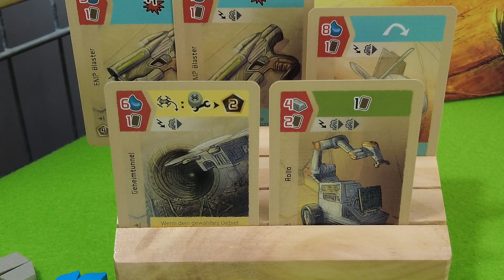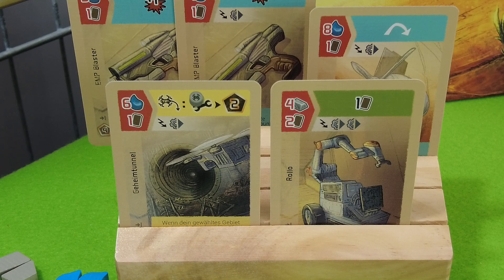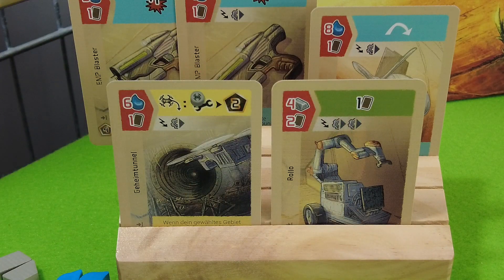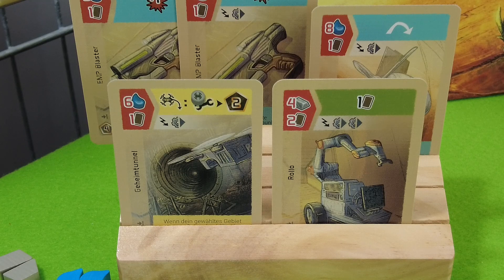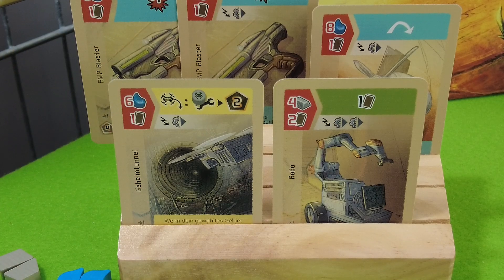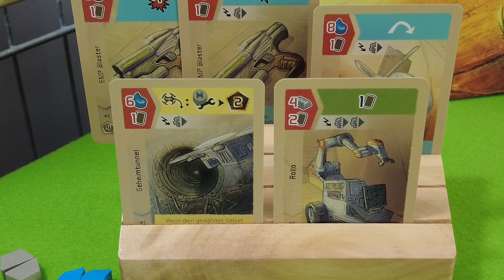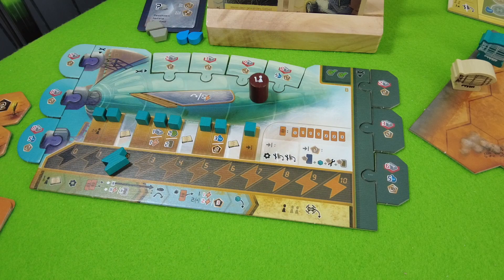Funny enough I also drew the promo card — Rollo — which you can get relatively inexpensively. He's one of the project cards you can build with steel. He gives you another project card each production phase and bumps your production up by two when built, which is a really big deal. The other cards give me movement, fighting power, and special abilities. Blue will be the starting player but it doesn't really matter too much in this game.